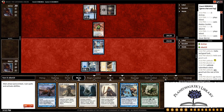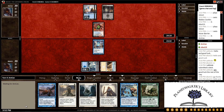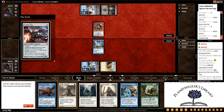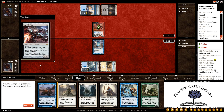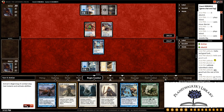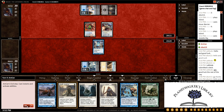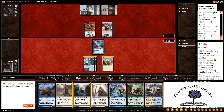Hopefully he doesn't attack, play a Mountain, and Augur Spree it, but that'll be alright. He plays a Volatile Rig. The Hover Barrier will block that all day. And we get the turn back. Excellent.